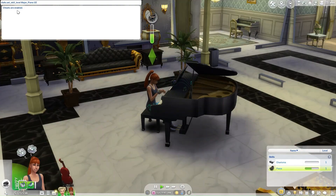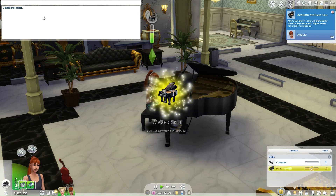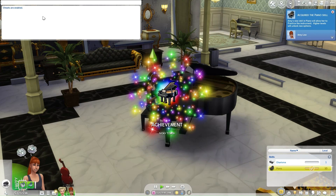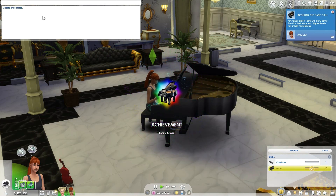Remember, the 10 at the end of the cheat is your ticket to transforming your sim into a piano maestro, mastering the keys like never before. Prepare to be wowed — in the blink of an eye, our sim's piano skills have soared from level 1 to an astonishing 10, a true virtuoso in the making.